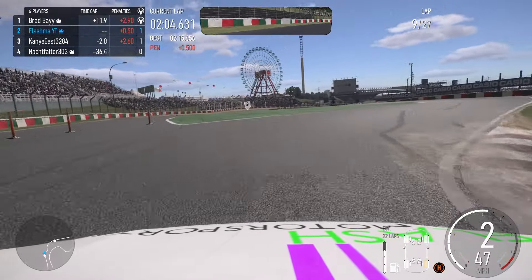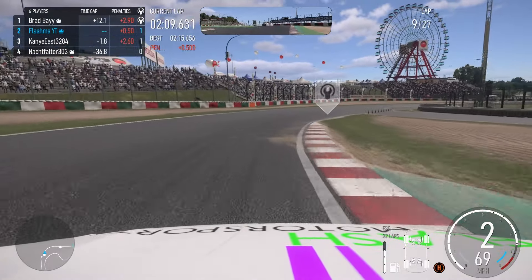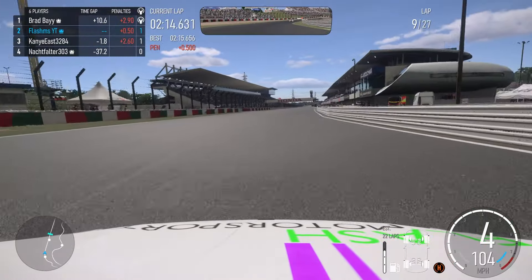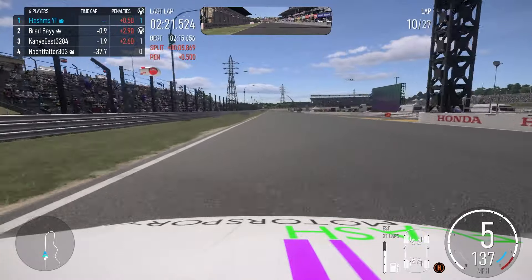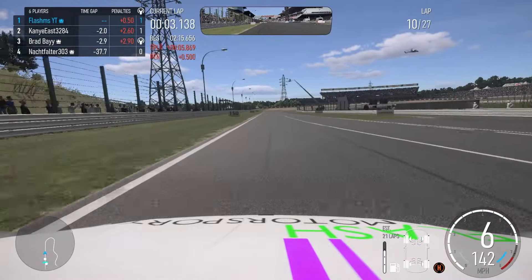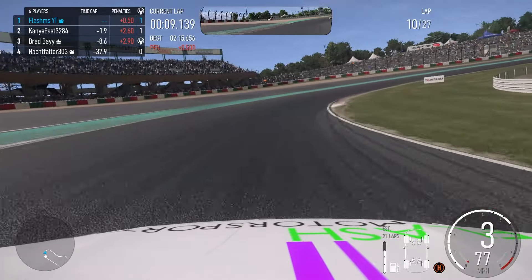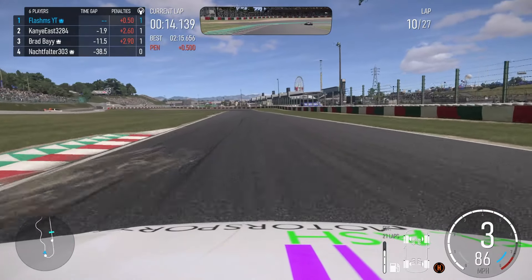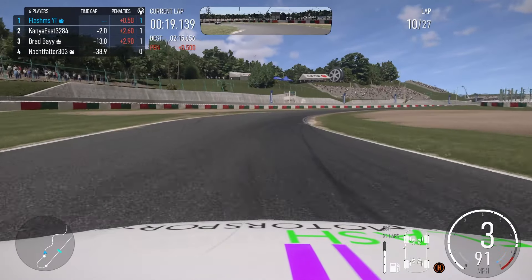Braking at that 100 meter board, clipping the curb on the right, cutting this curb on the left — you can really go over that curb, there's a lot of track limit to use right there. Coming around the other side — 12 seconds — Brad Bay must be in the pits. Absolutely lovely. They do have one lap advantage on me on tyres right now, which is okay. I'd rather obviously have the advantage myself, but Kanye East is still two seconds away so we've just got to hold on to that right now. We're on lap 10.